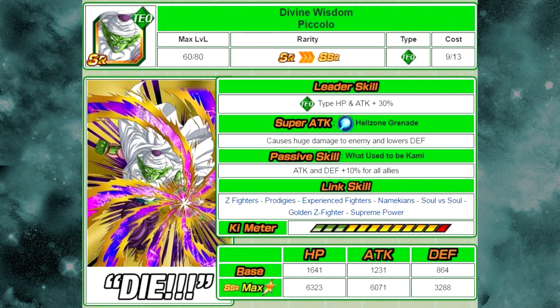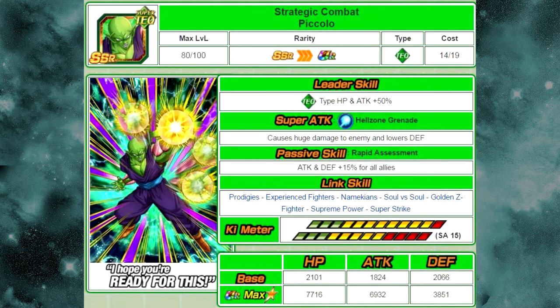The next card is Divine Wisdom Piccolo. He is farmable from the Divine Demonic Namekian Warrior Strike event — yes, another strike event character. He token awakens into Strategic Combat Piccolo. His super attack is Hell Zone Grenade, which causes huge damage to the enemy and lowers defense. Passive skill: Rapid Assessment — Attack and Defense plus 15% for all allies. Link skills: Prodigies, Experienced Fighters, Namekian, Soul vs. Soul, Golden Z Fighter, Supreme Power, and Super Strike. His max stats are HP 7716, ATK 6332, DEF 3851.